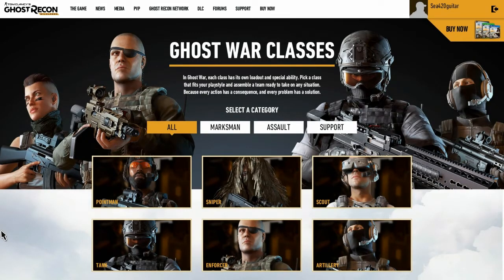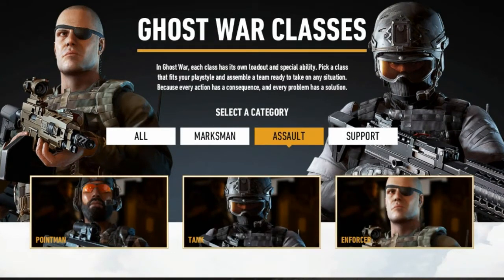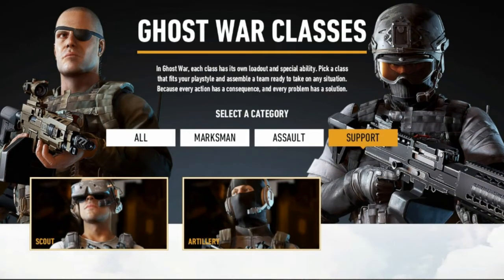It's going to have tank, enforcer, and artillery under marksman. They have sniper under assault. It's going to have point man, tank, and enforcer. On the enforcer's profile it's got him listed as marksman, but we'll see. Support says scout and artillery.